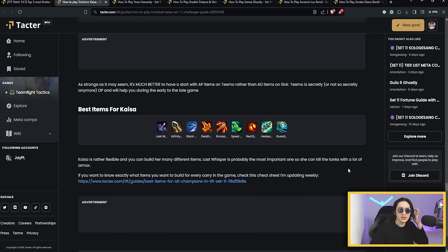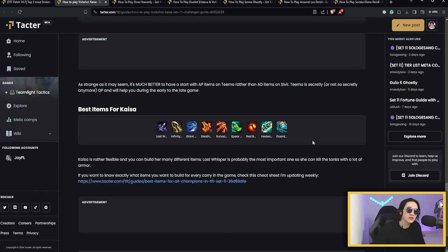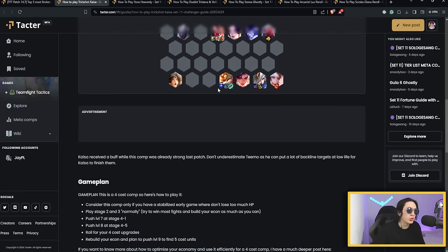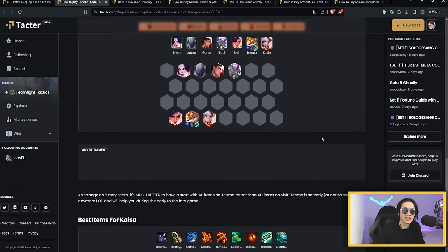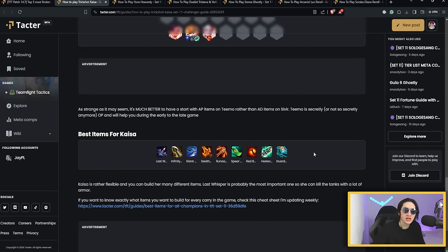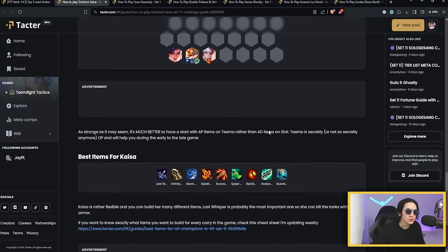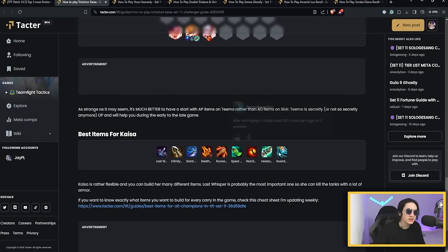For Kaisa's items, you really need Last Whisper — this will significantly up her damage. You want something very offensive: Infinity Edge or Giant Slayer. With Ink Shadow Tattoos now buffed, Tattoo of Fury and Tattoo of Bombardment are extremely good on Kaisa. Tattoo of Toxin is mediocre since you normally have Morello on Teemo already. Other options include Rageblade (great), Spear of Shojin (okay), Red Buff (okay especially without Morello on Teemo), Gunblade for utility, and Guardbreaker.